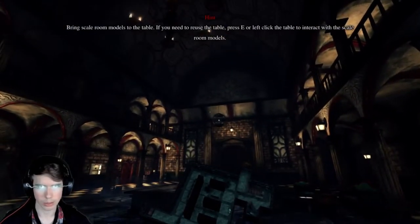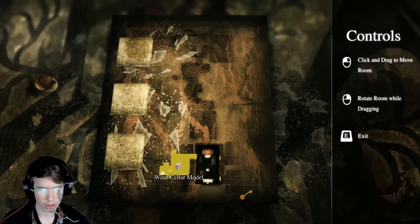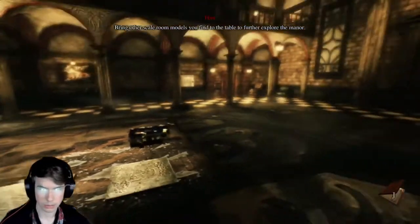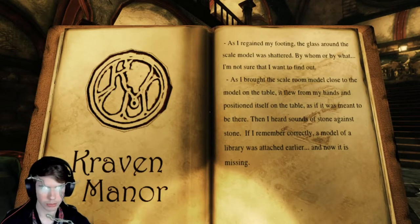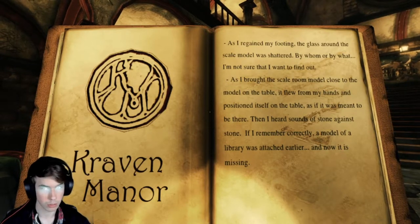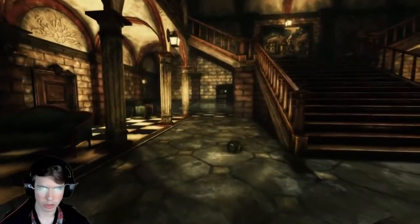Bring the scale models to the table — if you reuse the table, press E. As I brought the scale room model too close to the model on the table, it flew from my hands and positioned itself on the table, as if it was meant to be there. Then I heard sounds of stone against stone, and if I remember correctly, a model of a library was attached earlier and now it is missing. What is that noise? It wants me to go back here.